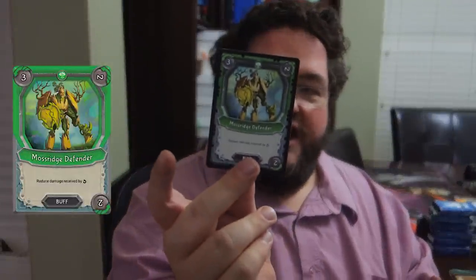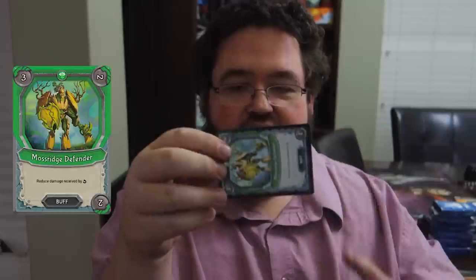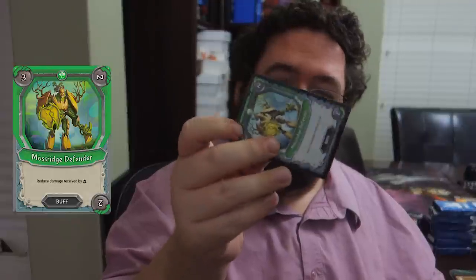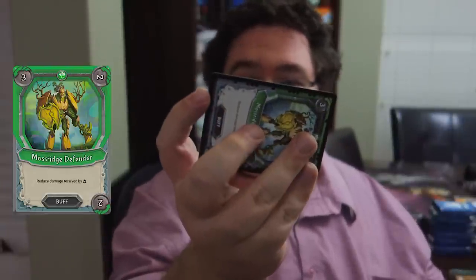The most interesting card type for this game I've found is the buff card. Buff cards actually stay in play and will rotate based on certain criteria. Some cards rotate at the beginning of your turn, some at the end, some when you activate them or certain criteria are met. If you look in the corner of each card, you'll see a number that affects what that buff does based on the position of the card. Whenever you get to a spot with a blank, that card removes from play.